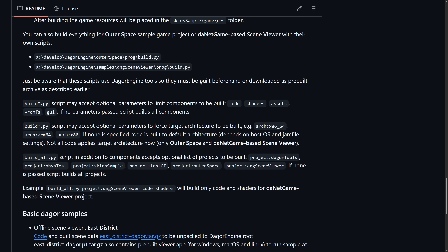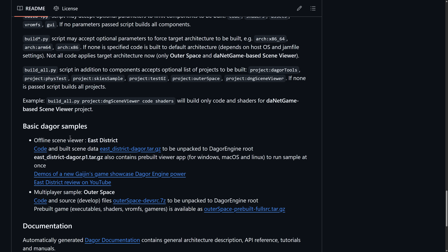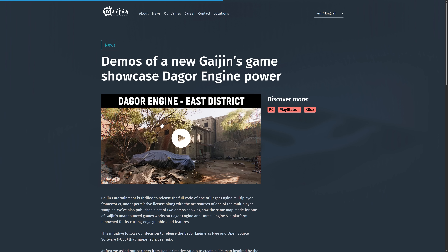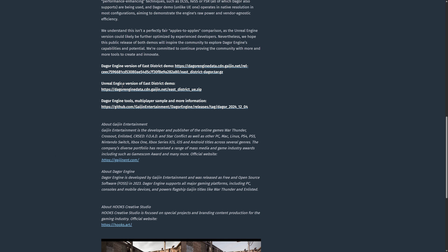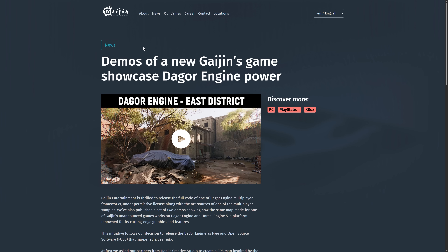You're probably going to want to go through the samples, or the demo we were just looking at earlier. That is available as a showcase they released — you can actually download the Dagger Engine version of that, and then the Unreal Engine version of it, and a fork of Dagger Engine to get up and running. So you have an apples-to-apples comparison option out there.